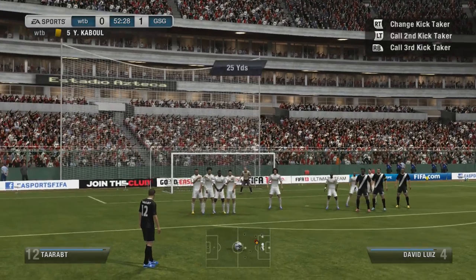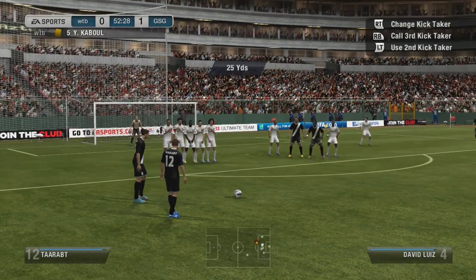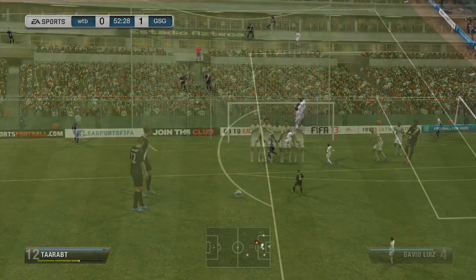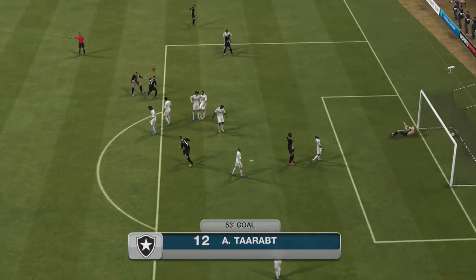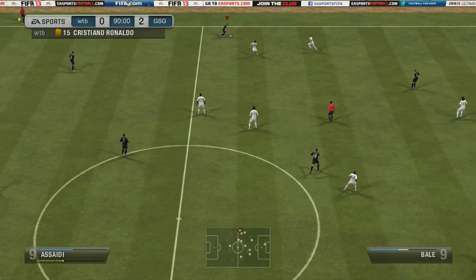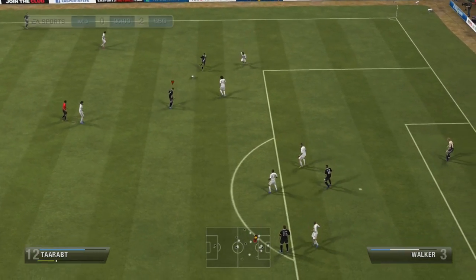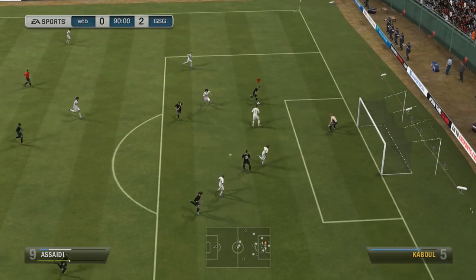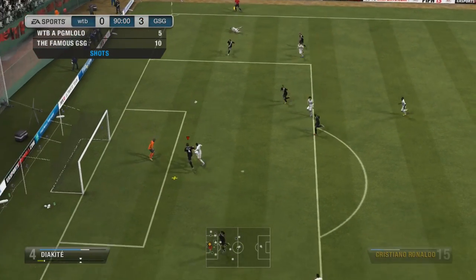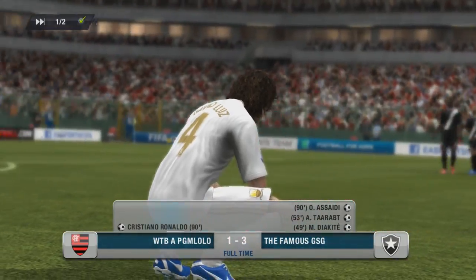In the second half I start getting goals. We make it 1-0 with Diakaite from a corner, then we pick up a free kick and Terrap steps up. He kept moving the wall, leaving space to the left, so I go with a driven free kick and Terrap converts it to make it 2-0. Then Terrap and Asaidi link up nicely together with a few skill moves and passes, and in the end it's Asaidi to make it 3-0. In the 90th minute he gets a goal with Cristiano Ronaldo to make it 3-1, but it's way too late. I win the final and get the trophy.